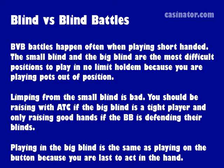Limping from the small blind is bad. You should be raising with any two cards if the big blind is a weak type player, and only raising good hands if the big blind is defending their blinds and 3-betting you often.